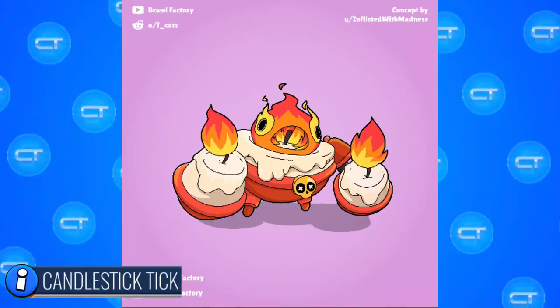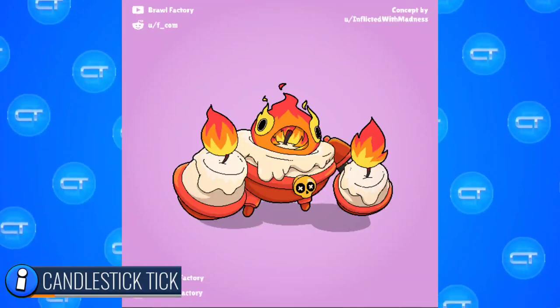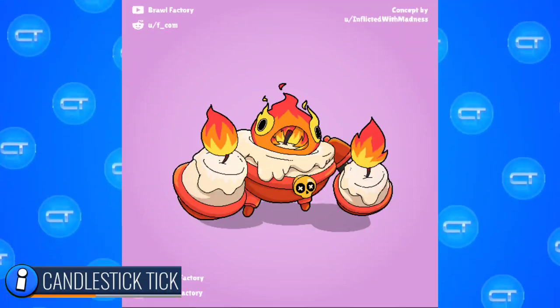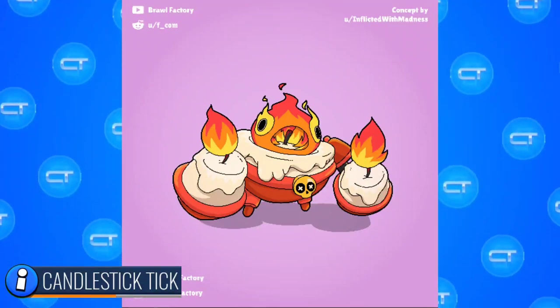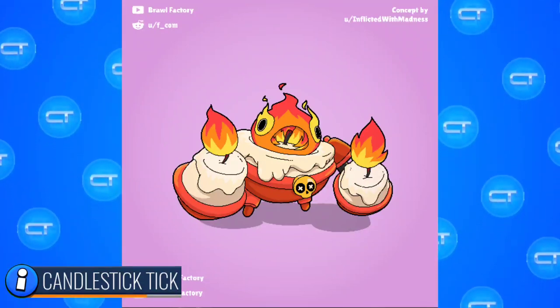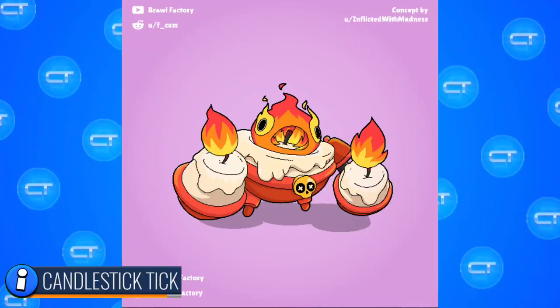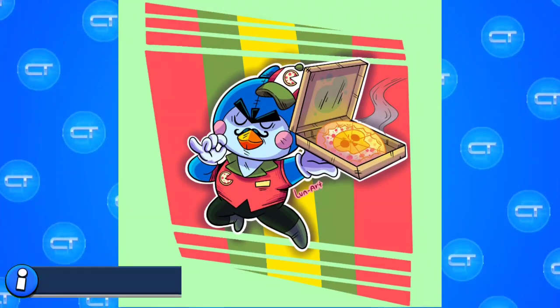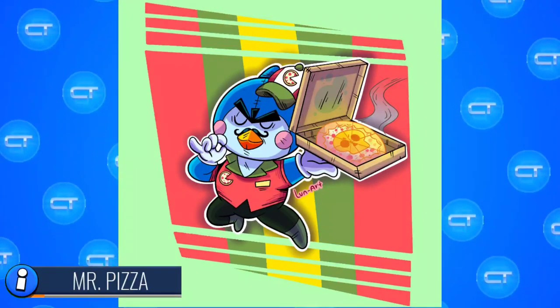The first skin we have is Candle Tick. Wow, this is looking so cool! Imagine Tick throwing candles, and its head is a big burning candle. So when you use the super, it would come out and this burning candle would explode on your enemies. That would be so cool.